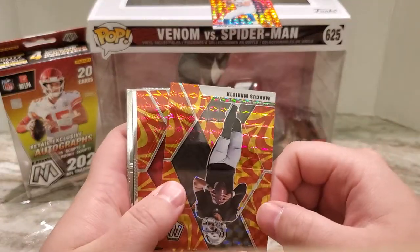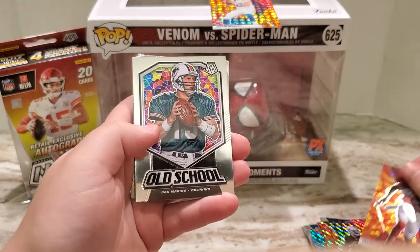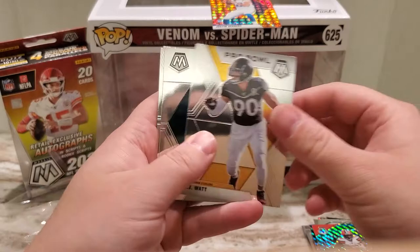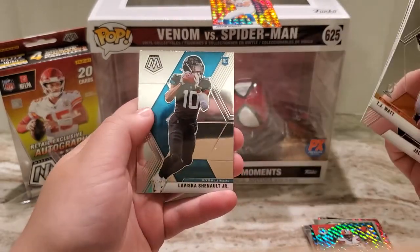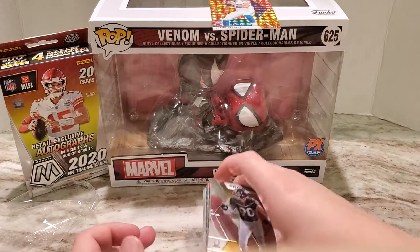Marcus Mariota, Chandler Jones nice, Dan Marino old school, Nick Chubb, TJ Watt nice, Jalen Hurts, Clyde Edwards-Helaire, and Shenault. So no Tua, but I did get a reactive of Justin Herbert.